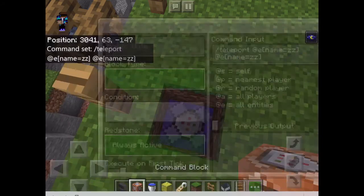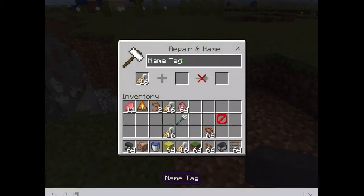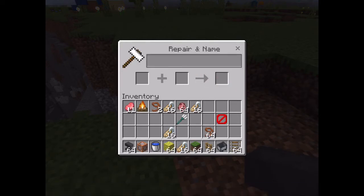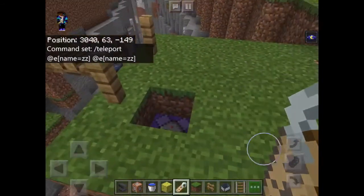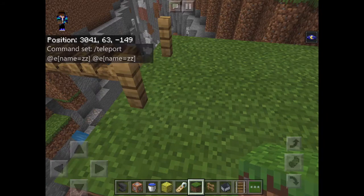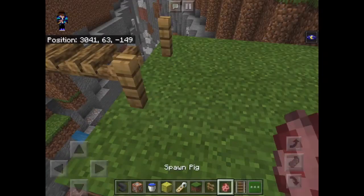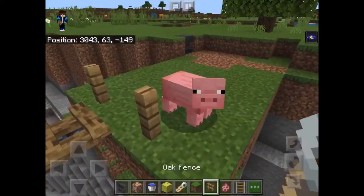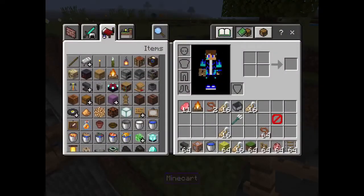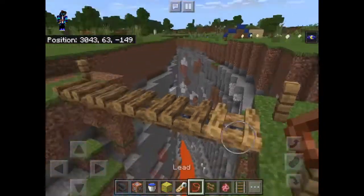Now you want it on repeat, always active. Then go to your anvil, get your name tags — doesn't matter how many — and name one ZZ like so. Now any animal that you name ZZ is going to stay still, because the command is going to teleport it to itself the whole time, so it can't really move at all. That's what that does — so you don't need to worry about the animals moving around and the rope moving everywhere.